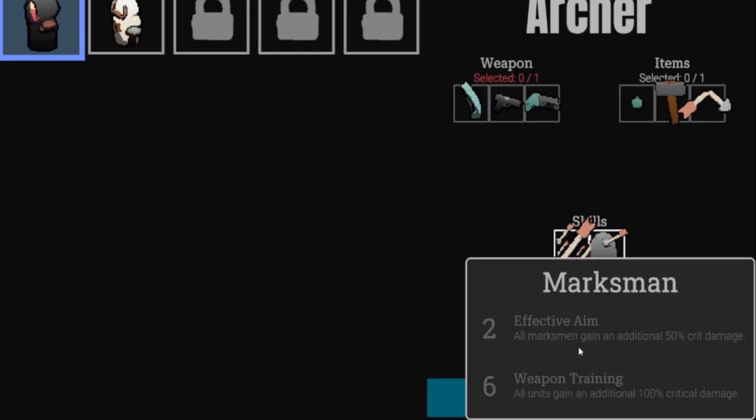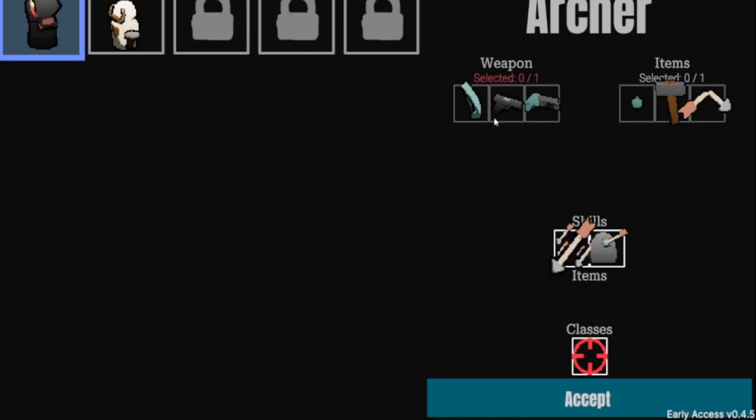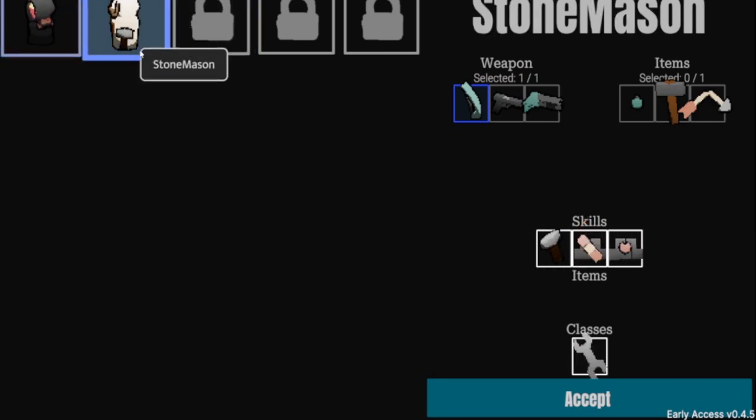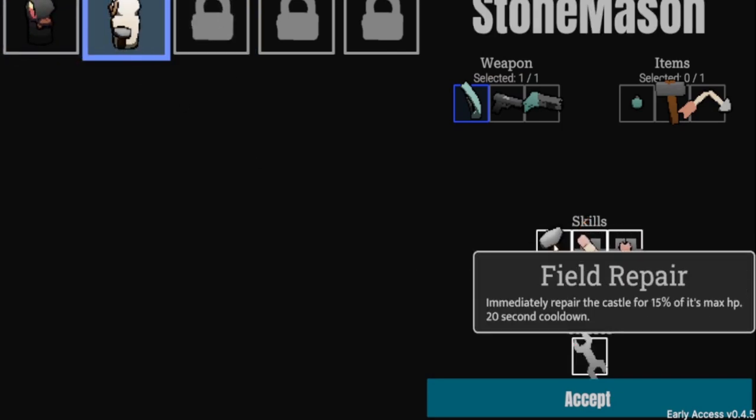The Archer is of the Marksman class. If you get two Marksmen, all Marksmen gain an additional 50% crit damage. If you have six Marksmen, all units gain an additional 100% crit. You can pick which weapon you want to start with — I like the bow since we're going with the Archer. Let me show you the Stonemason first.